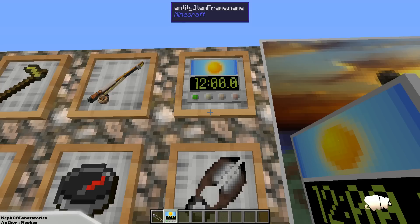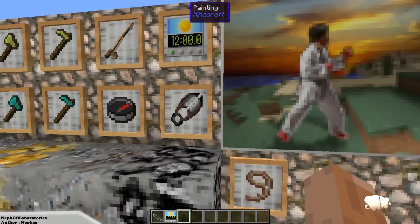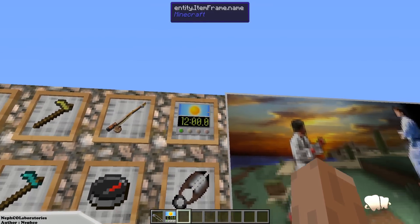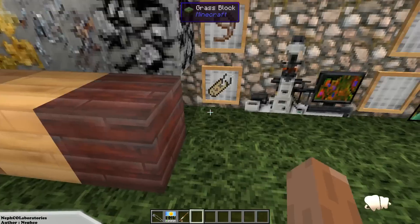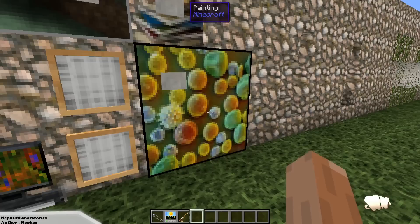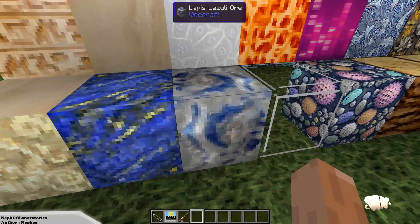You need to go to the Planet Minecraft forum link in the description, share a diamond with the creator, and share this resource pack everywhere — on Twitter, Google Plus, Facebook, wherever. Let people see this resource pack because this is something that's definitely overlooked and it's absolutely amazing.